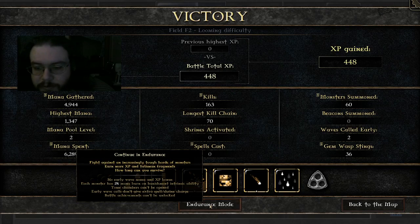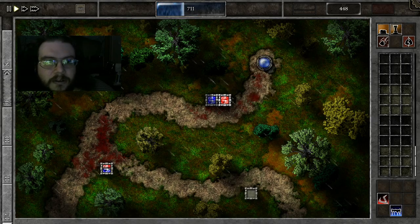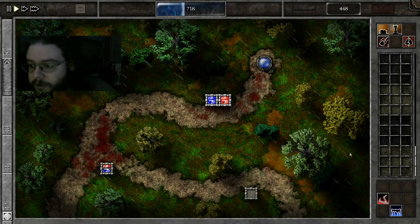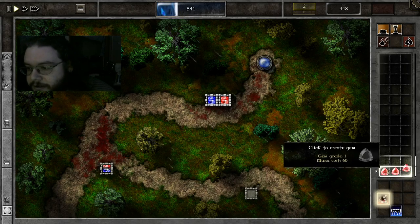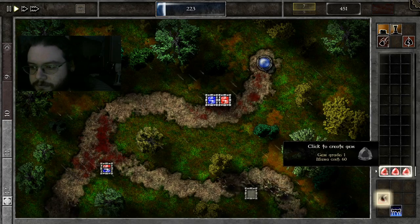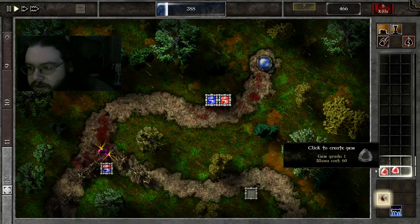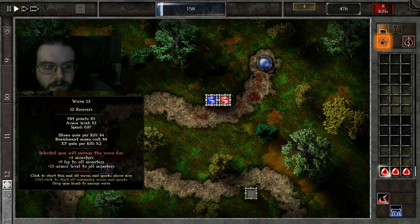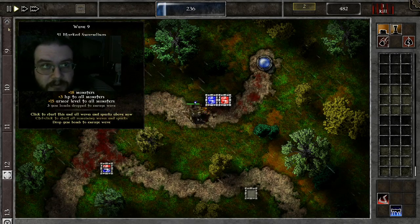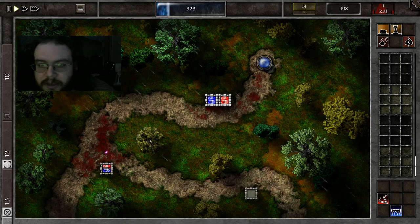This time we're going to go ahead and do endurance mode. This is an endless assault of enemies coming after you, but it also means you can get a whole lot more experience. There is no drawback to using endurance mode - as far as I'm concerned, it is free experience. Eventually you're going to lose, and I tend to not go too crazy with it. Also in endurance mode you don't get any benefit from calling waves early, so it's better to just let your gems upgrade and take your time.